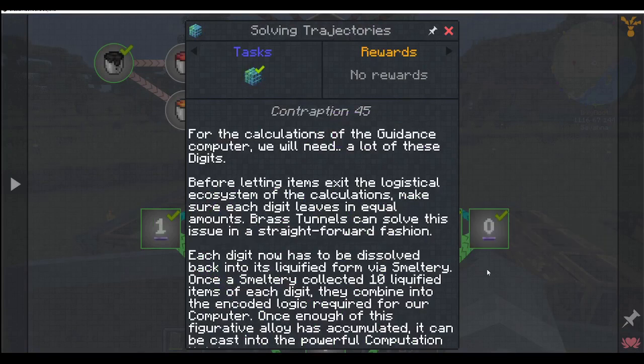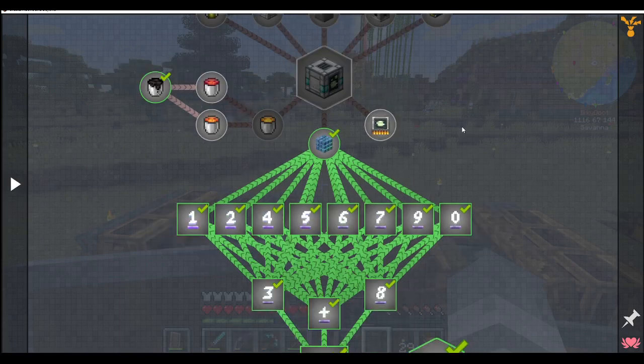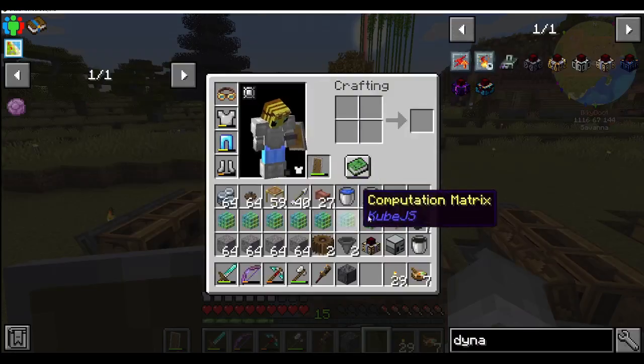Contraption 45. For the calculation of the guidance computer, we will need a lot of these digits. Before letting the items exit the logistical ecosystem of the calculations, make sure each digit leaves in equal amounts. Brass tunnels can solve this issue in a straightforward fashion. Each digit now has to be dissolved back into liquid form via the smell tree. Once it's collected ten liquefied items of each digit, they combine into the encoded logic required for our computer. They weren't joking - I was on here quite a bit doing that, but I can tell you now, it is complete right here.